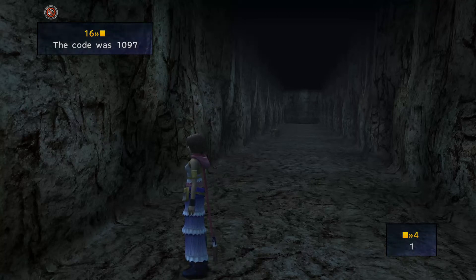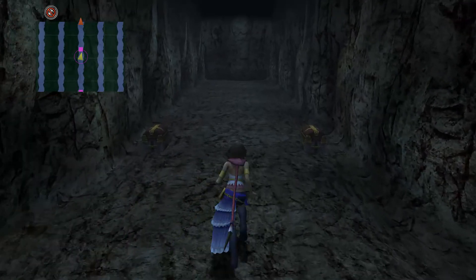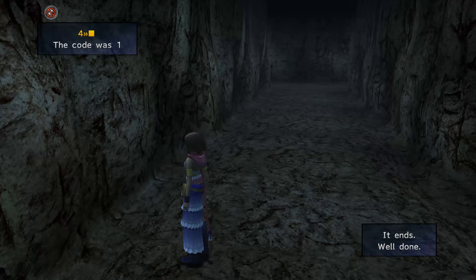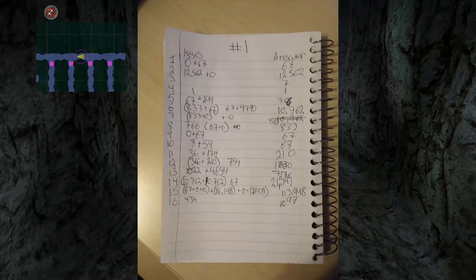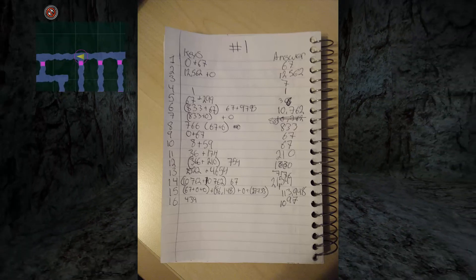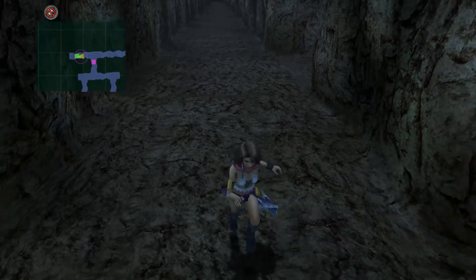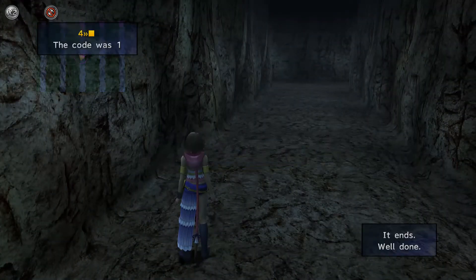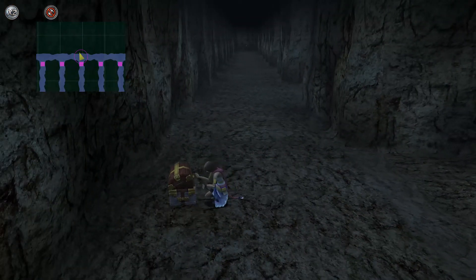There we go — we get a garment grid. That one opened up. The code was one, so we've done all of these now. My timer was off for a bunch of that so I have no idea how long this episode is. That's not all we can get out of here — there is another item for doing it all a second time. So we go out once we've completed everything and then go directly back in. I'll show you what we get — I'm not going to make you sit through more of that.